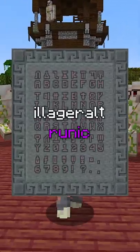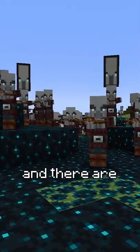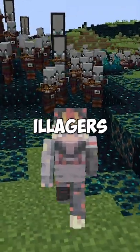This is what the Illager Alt runic script looks like, showing the entire alphabet. These runes could be used in the wild update for the deep dark, and there are theories of how this could be what the Illagers are actually saying.